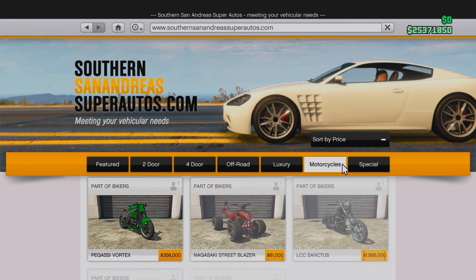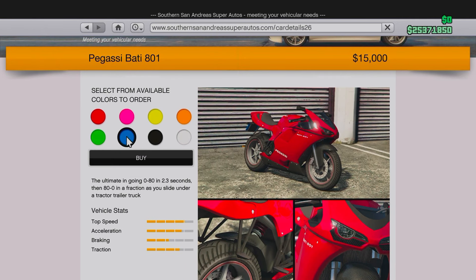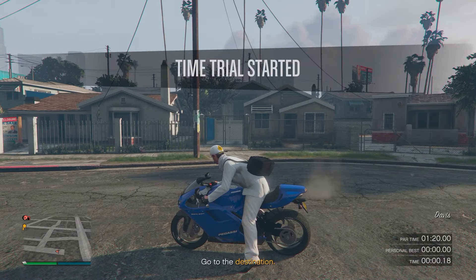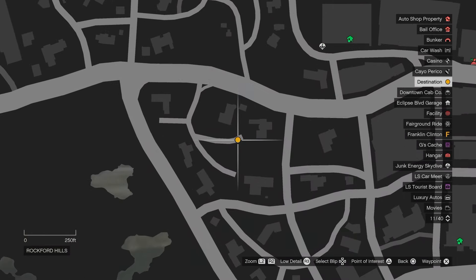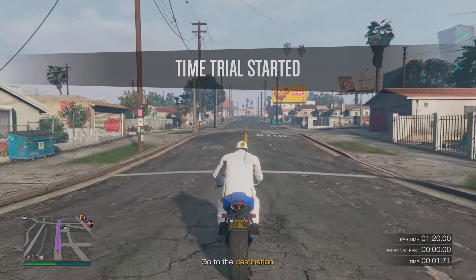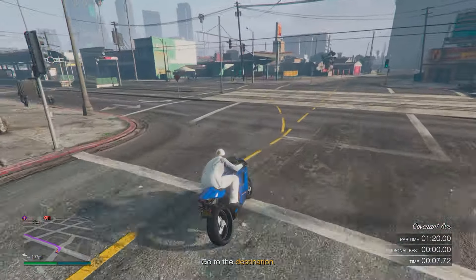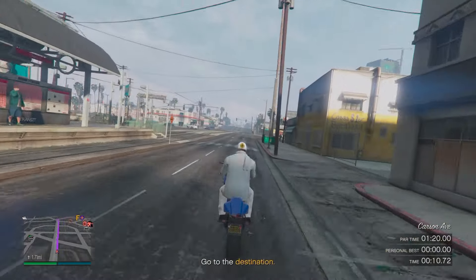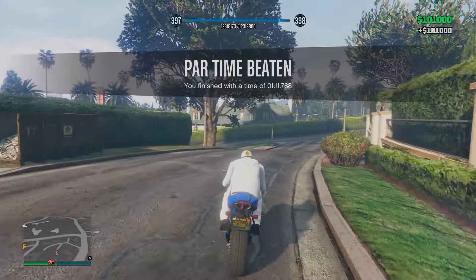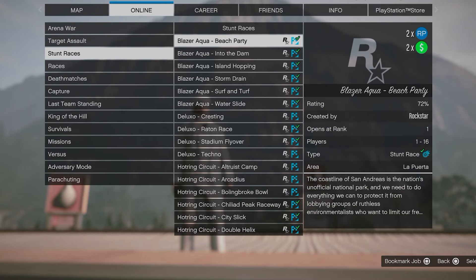Next up is the regular time trial. Go to motorcycles on the Southern San Andreas Super Autos website and purchase a Batty 801 for 15K — highly recommended for new players. Then go and start the time trial called Grove Street. Use the same method as the HSW time trial: set a waypoint once you start it up, quit the job through your phone, then press right D-pad to begin again. Try to perform as many wheelies as possible on your way through the waypoints. Upon completing, you'll earn $101,000 for just over one minute's work.